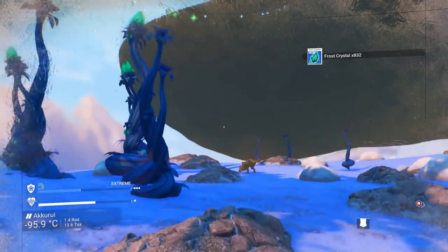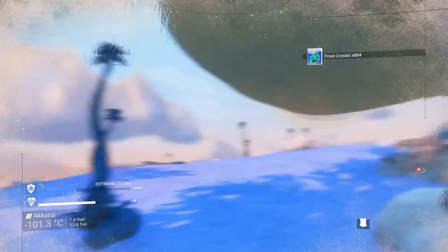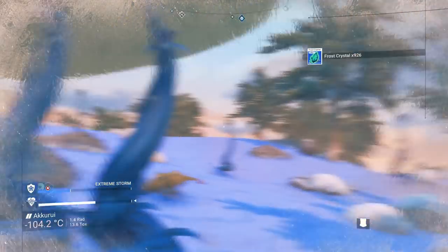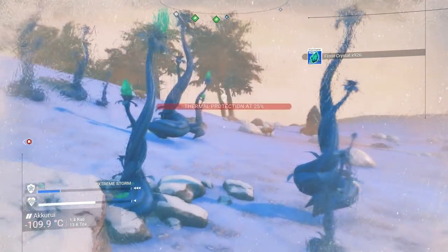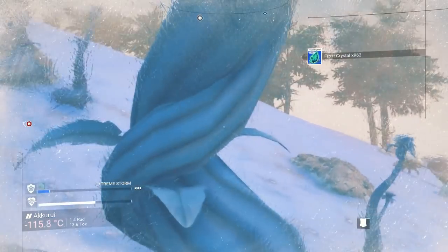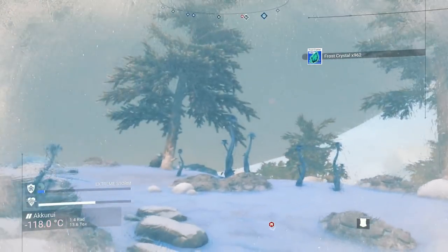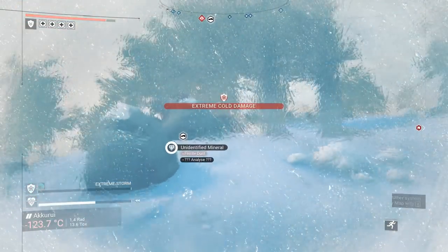That desert was kind of cool. I was hoping for it to be a desert planet with an ocean, because I didn't even know that could be a thing, but apparently it is. You can absolutely find a desert planet with big oceans, and I thought that sounded really neat for a base, but our underwater base is going to have to be slightly put on the back burner.